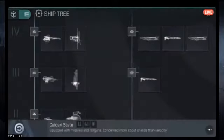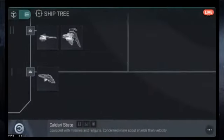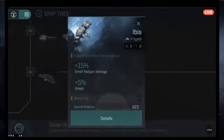Let's click on the Ibis to look at ship data. It's a frigate. Those icons — the dashes — represent slot counts. One dash with a two means two low slots; three dash with a one means one high slot. High slots are for weapons; mid slots are for electronic warfare, drones, and similar modules; low slots are typically for support items like shield boosters or afterburners.